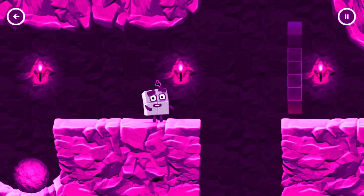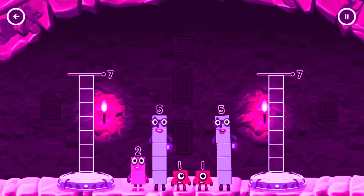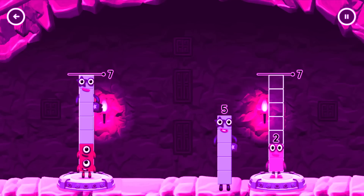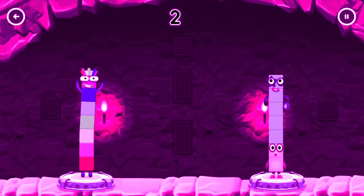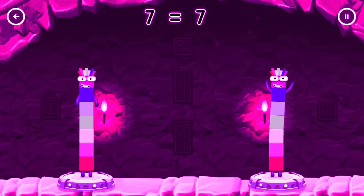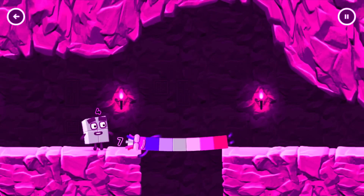Share the Number Blocks evenly to make 2 groups of 7. You cracked it! 1 plus 1 plus 5 equals 7. 2 plus 5 equals 7. 7 equals 7. Wow! I am 7! Great!